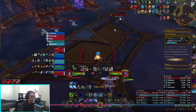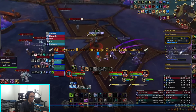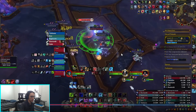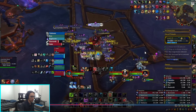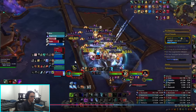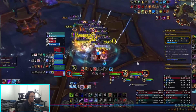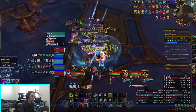So now we have Rune Weapon going, we have Vamp up — two cooldowns rolling — and eventually we're going to get an Umbilicus proc. Once this Umbilicus drops, I'm going to be in a bit of danger. You'll notice my Rune Weapon is about to drop.